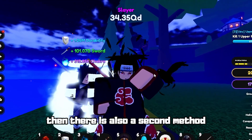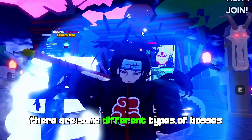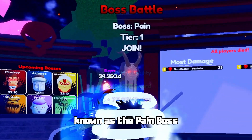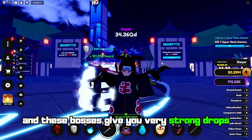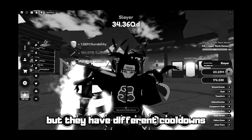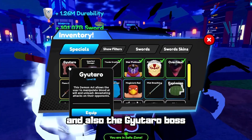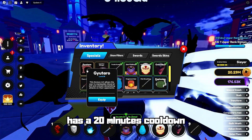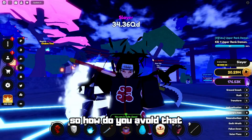There is also a second method to get extra boss drops. There are different types of bosses — the Pain boss, the Overhaul boss, and the Gyutaro boss — and these give very strong drops. However, they have long cooldowns: for example, the Overhaul boss and the Gyutaro boss both have a 20-minute cooldown, which is a lot of time.